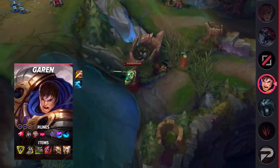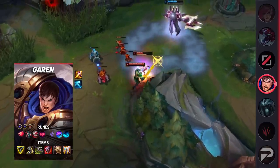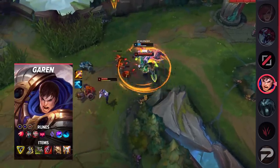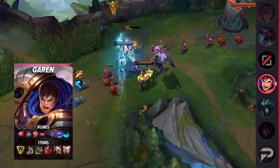Playing against a fed Garen is suffering — he just runs at you, silences you, and kills you before you can do anything in response. For the runes, run Predator, Cheap Shot, Eyeball Collection, Ingenious Hunter, Celerity, Water Walking, Attack Speed, Adaptive Force, and a defensive rune.